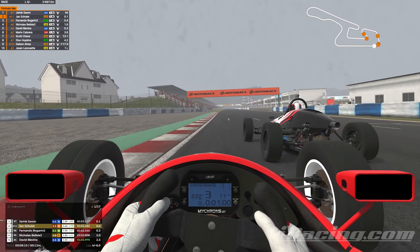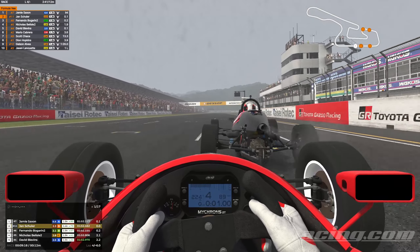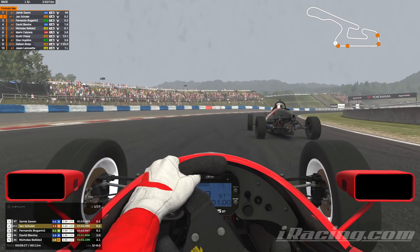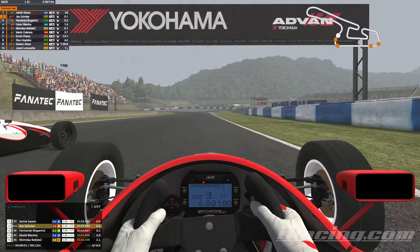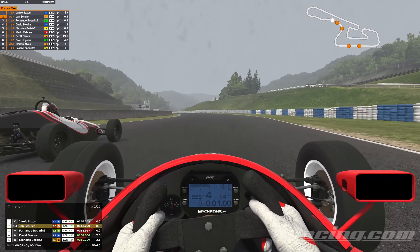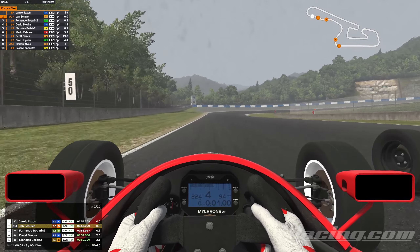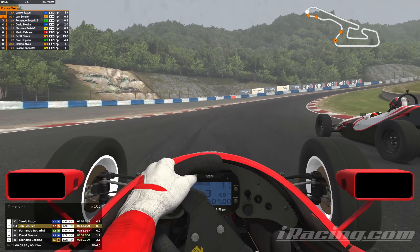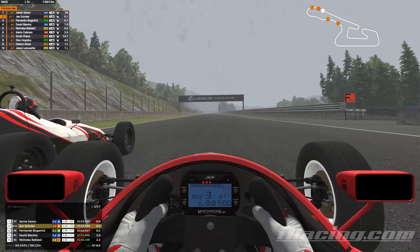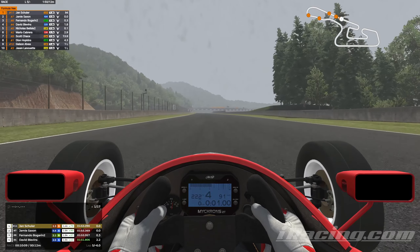Saxon is very slow through the final corner and the slipstream should carry us comfortably into P1. The slipstream starts to kick in as we pull to the left-hand side of the track. Saxon is going to have the inside line — let's see if that pays dividends. We get better traction swinging to the right-hand side but he covers the inside, so we can't make the pass. We should get a better run through the S's. He's going very defensive, shutting us off through the S's as we approach Atwood Curve for the outside.